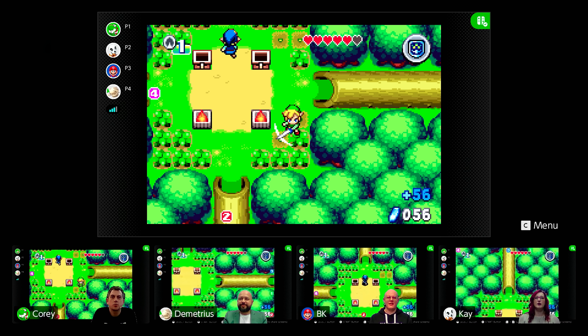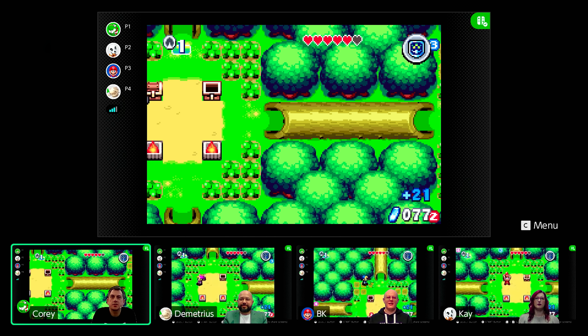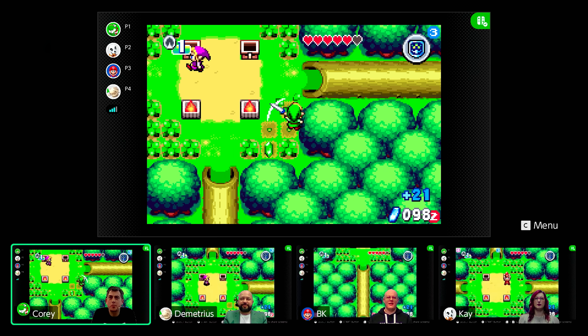How well netplay will run in practice remains to be seen, and whether lag will be a factor with game chat integration in place as well. Still, for slower-paced games like Zelda: Four Swords Adventures, as shown during the Nintendo Treehouse sessions, it looks like an effective way to run through each puzzle with friends.